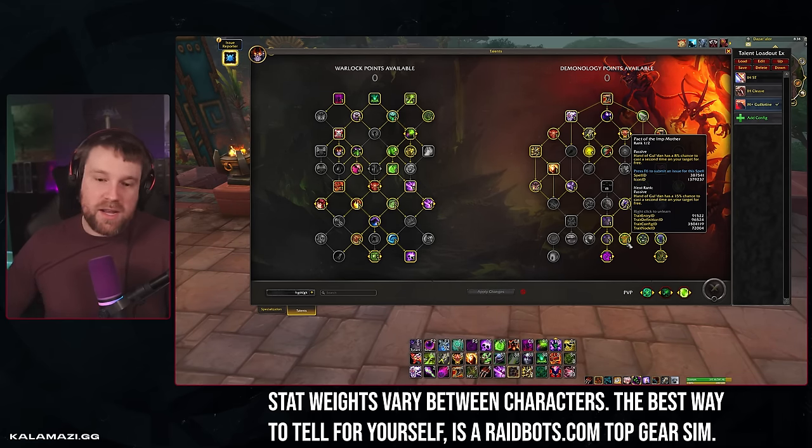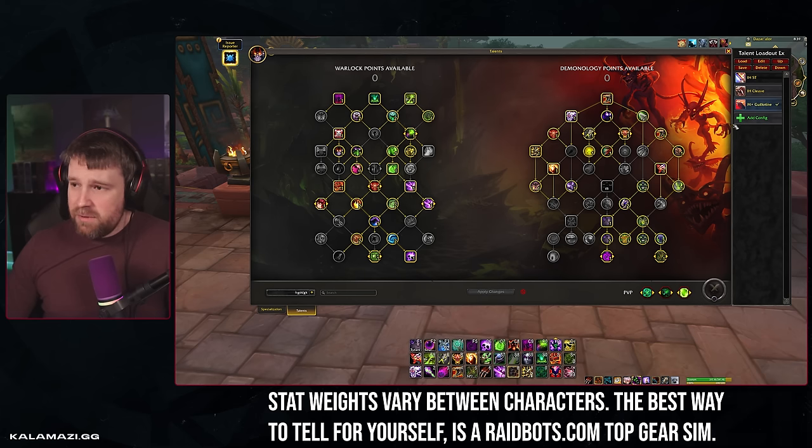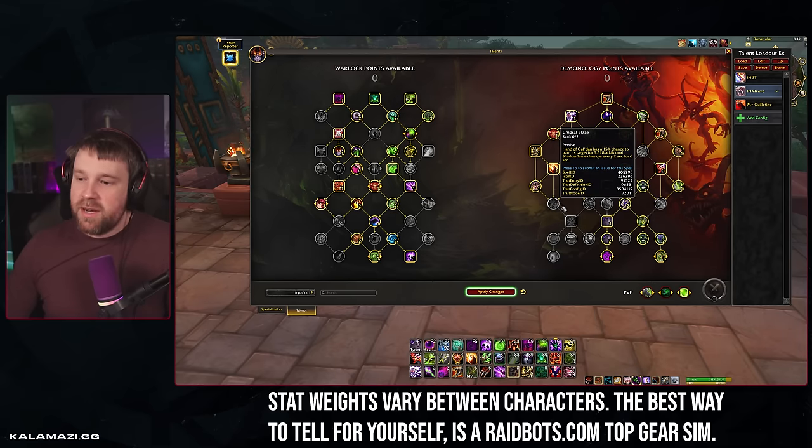Pact of the Imp Mother gives roughly a 10% chance per Hand of Gul'dan cast to cast Hand of Gul'dan a second time for free, meaning you get about three extra imps depending on the previous cast — which means more single-target and AoE damage. In sims it has a higher high-end but a slightly lower low-end due to RNG. We're also not playing Imp Gang Boss anywhere — it was changed in 10.2 to no longer refund an imp if you implode an Imp Gang Boss, just increasing their damage. It's undertuned; you'd rather play Spiteful Reconstitution, Fell Thunder, and other talents.